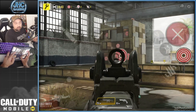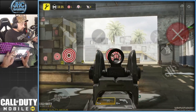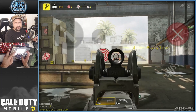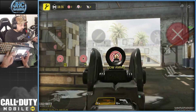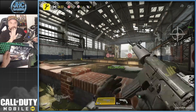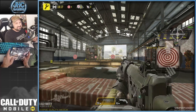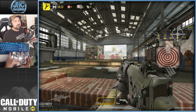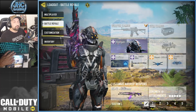I'm not a huge fan of the iron sights on the Krig 6 — they're really bulky. If you play multiplayer, the iron sights are going to block a lot of your vision at range. It's a weapon where you probably want to try some red dot sights unless you have a really cool blueprint available.